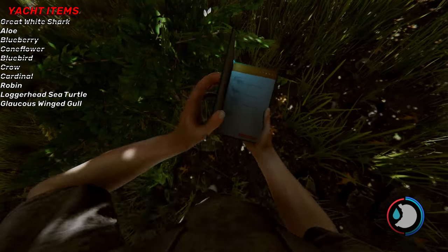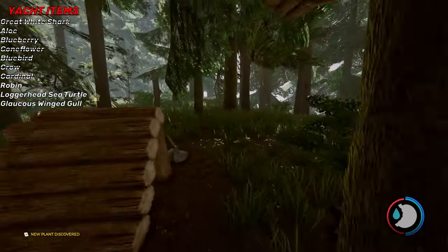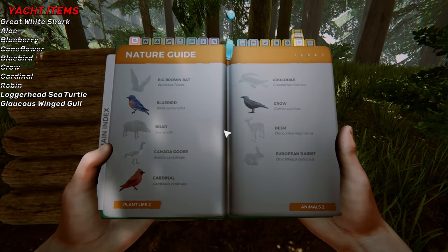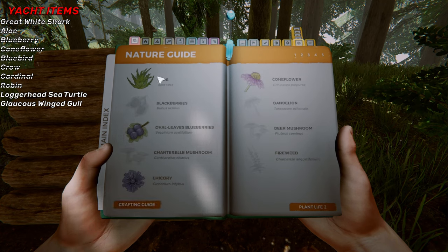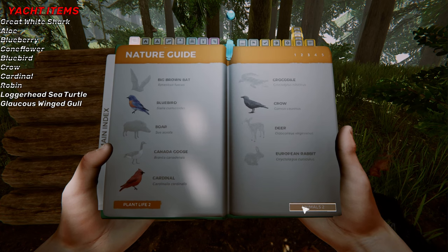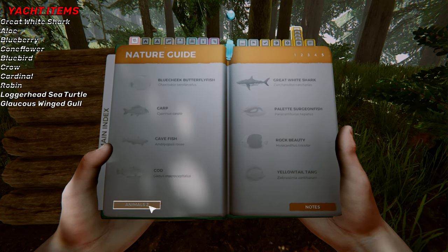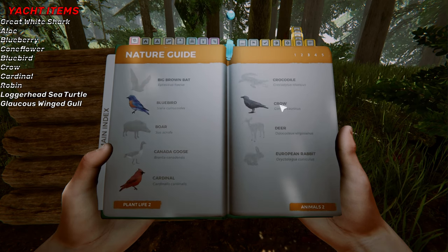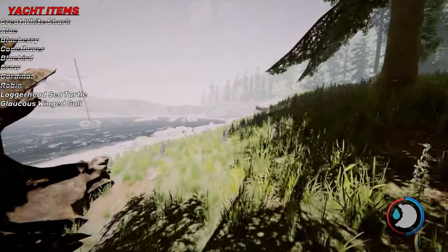I think that was actually the aloe — there was aloe there apparently, where the cone flower was. I'm discovering so much right now. I discovered a crow, a bluebird, a cardinal, and a robin just in that area, plus aloe. So basically all the birds are done except for the seagull, which you have to actually go back to the yacht to get.